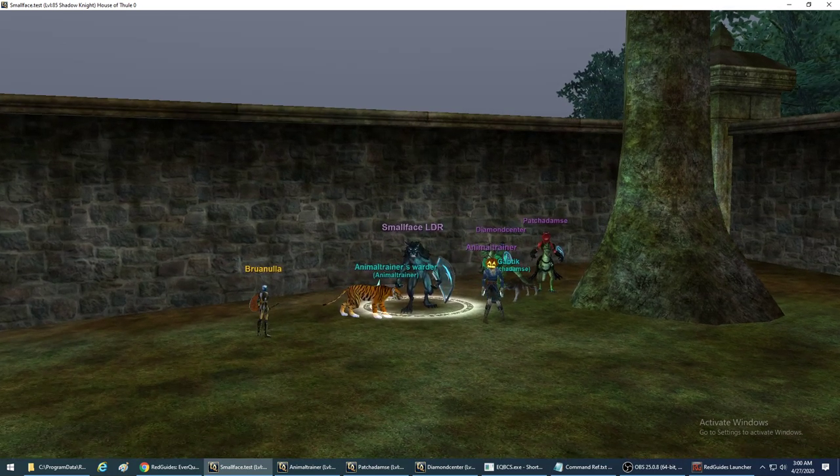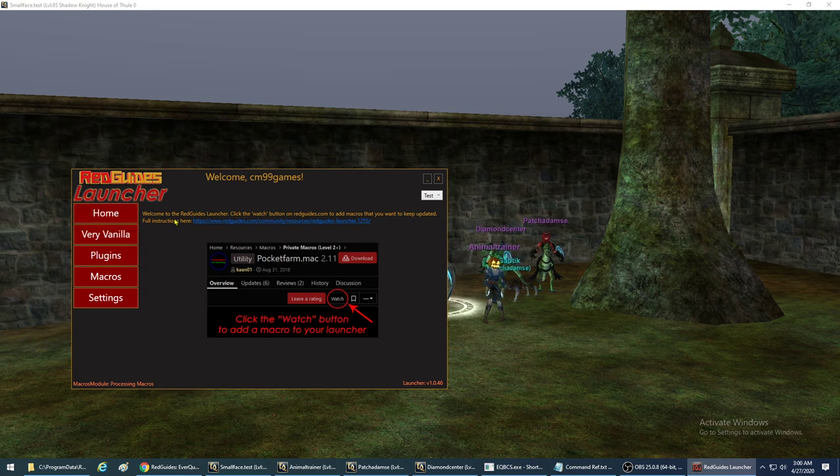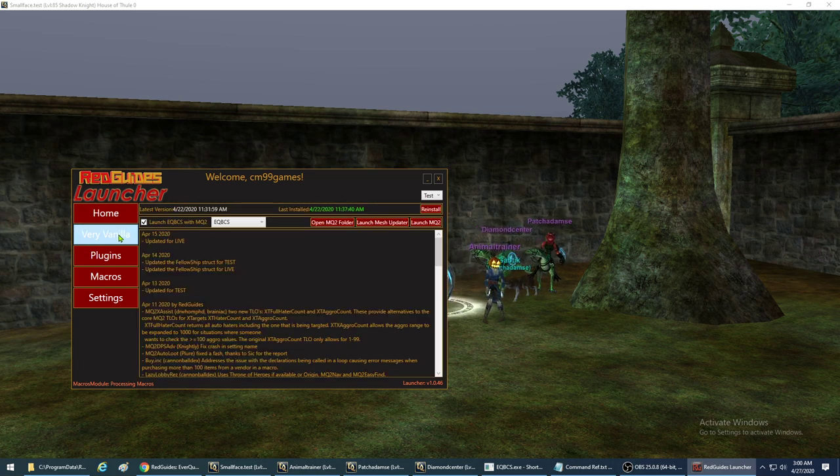Wouldn't it be cool if you had a shaman merc, enchanter merc, or beast lord merc? Well, here they do. First thing you need is Red Guides and a Very Vanilla launcher. You get this by going to redguides.com - it'll cost you ten dollars a month. It's well worth it, really makes your life a lot easier.